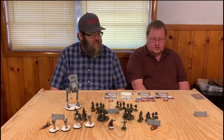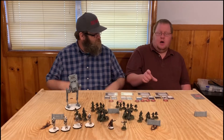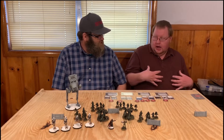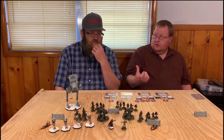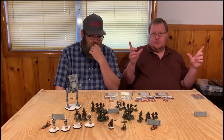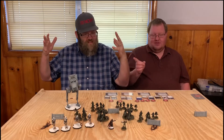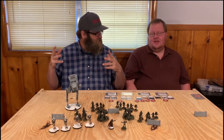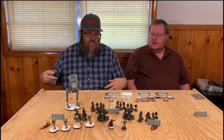I wasn't aware that Grievous was in there — does he have options? The Grievous model is hard plastic and you can assemble him with a cloak on or off, and then with a gun or four lightsabers or two. You can do one side with two and one side with one — other options for magnetizing would be doable, but I didn't really bother because it's not really that different.